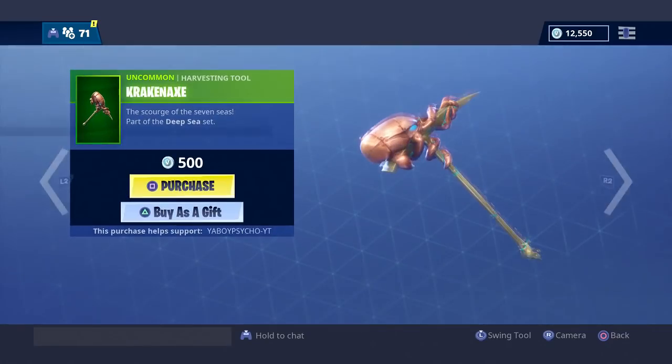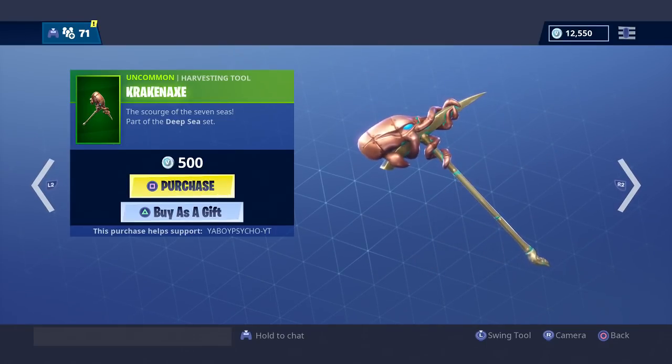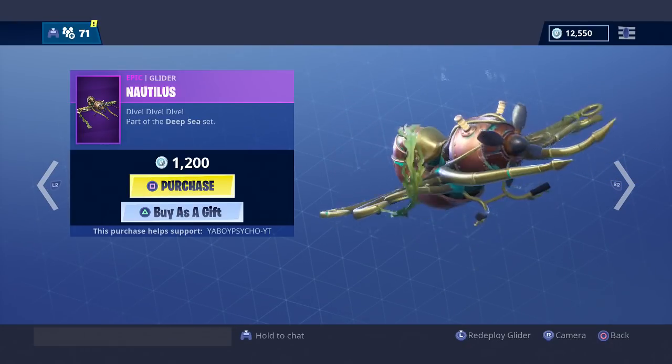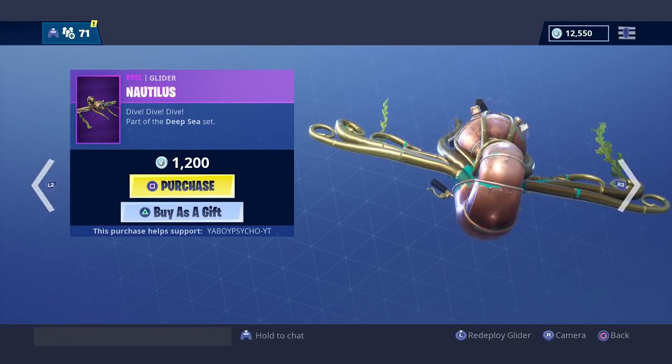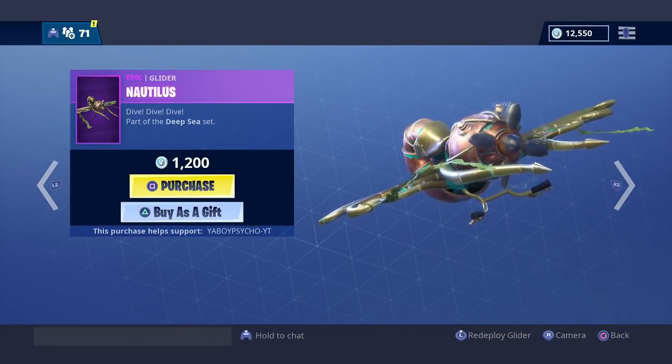We also have the Kraken Axe — that's pretty dope, only 500 V-Bucks. And then we have the Nautilus Glider, which looks dope as well. I'll probably have to check out some gameplay of that; I don't know if I'm gonna purchase that one.